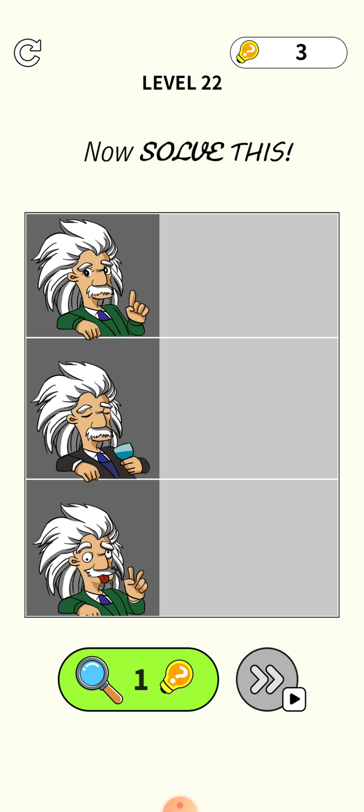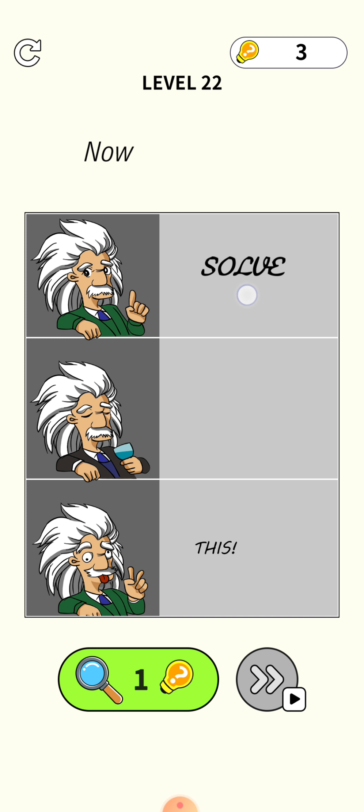Next level: make his favourite colour. Press your finger on the blue clothes and drag them here, and the level is cleared.